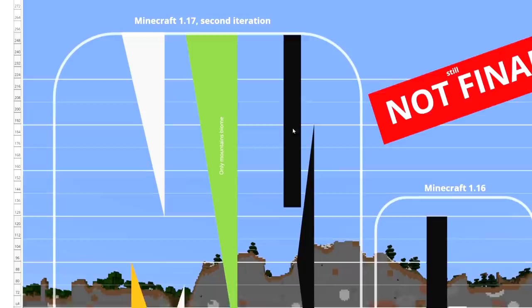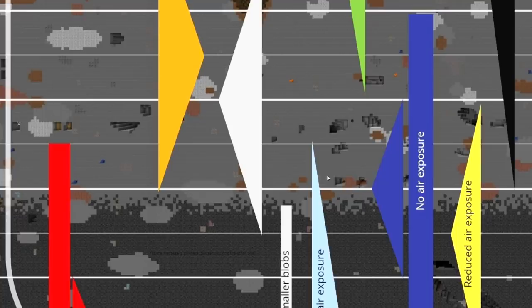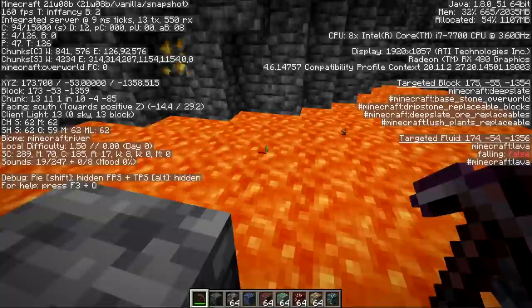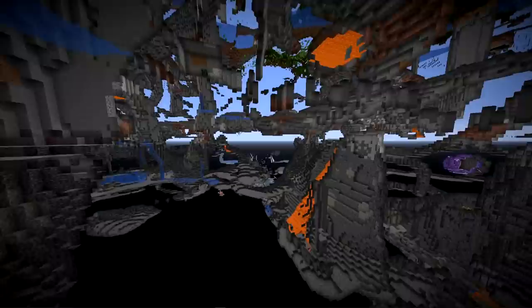Coal is actually up in the mountains, so finding a very high peak gives you a lot more coal ore. There's also increased emeralds the higher up in a mountain you go. It's still possible to find all different types of ores by mining at around Y level 4. In the past, lava lakes were a concern below Y level 10, but now these large lava lakes have been moved to occupy the bottom 10 layers of the world — from negative 64 up to negative 54. So at Y level 4, we are free of those large lakes.